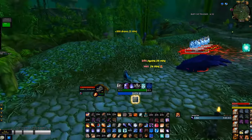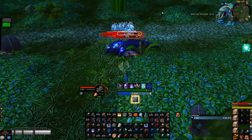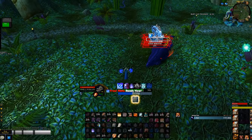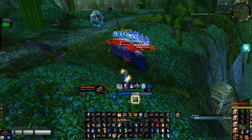This particular pull is tricky because there are two patrols you have to keep your eyes on: one is a big dude and the other are the snakes you may have noticed at the start of the pull. If you are not lucky enough to miss those patrols, pull this pack either down from where you came from or move towards the wall.